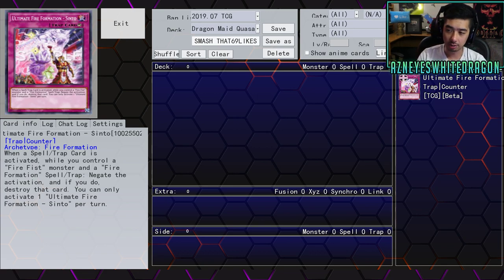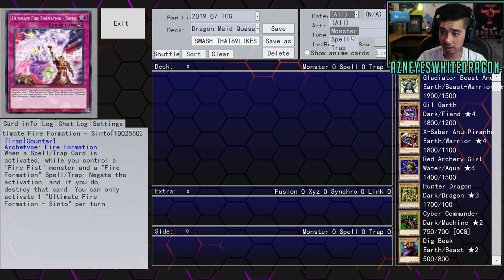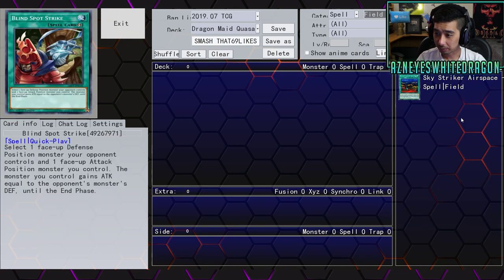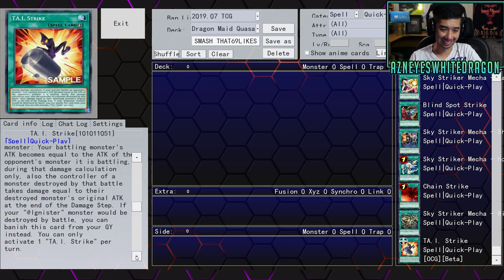There are also some new cards that weren't leaked but are just being shown off. There's TAI-Strike — a Quick-Play spell card. During damage calculation, if your monster battles an opponent's monster, your battling monster's attack becomes equal to the attack of the opponent's monster it's battling during that damage calculation only. Also, the controller of a monster destroyed by that battle takes damage equal to that destroyed monster's original attack at the end of the damage step. If your Agnister monster would be destroyed by battle, you can banish this card from your graveyard instead. You can only activate one TAI-Strike per turn.